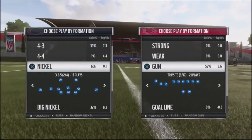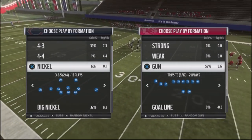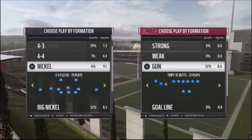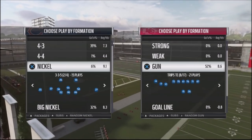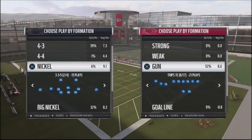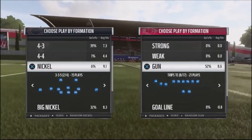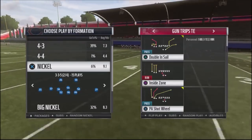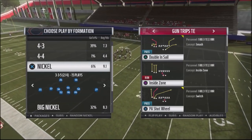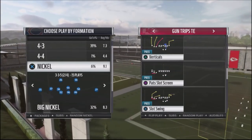I'm in the lab working against the Patriots playbook, trying to put together some schemes to stop it. The Patriots playbook has a lot of really great route combinations, and if you have speed on your team — such as the Kansas City Chiefs — you can get a ton of one-play touchdowns with the combinations out of the gun trips tight end set. So that was the aspect of this formation I needed to figure out: how to stop deep balls.